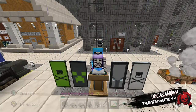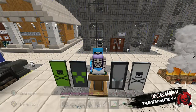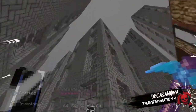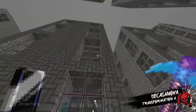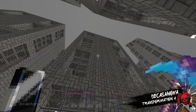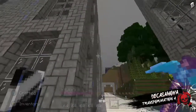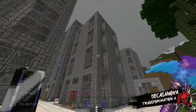Hey, what's up everybody, welcome back to another video here on Deca City. I'm your host DeCasanova and we are doing transformation number four in this series. We've got two identical buildings down here with blue carpet. We're going to use blue concrete for these, mix in gray wool for the corners and accents, and add stone for the ledges on the outside. Let's get started.